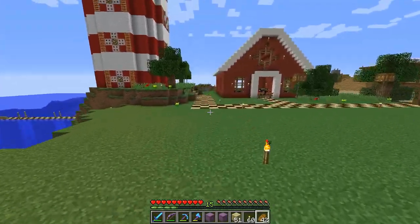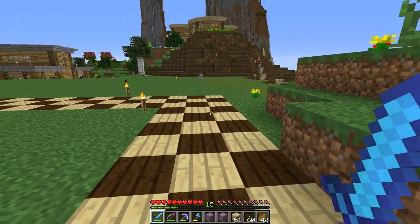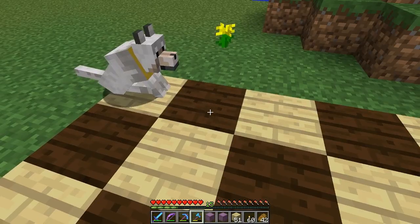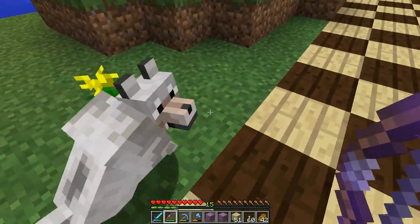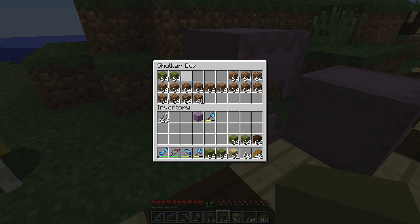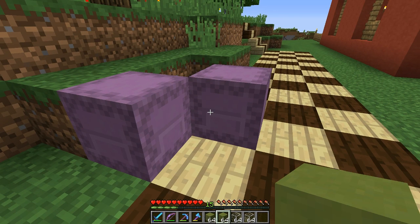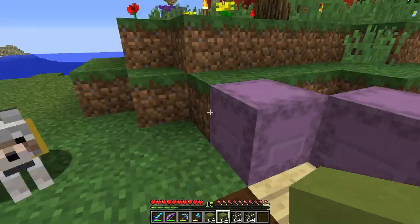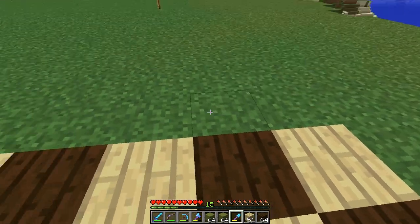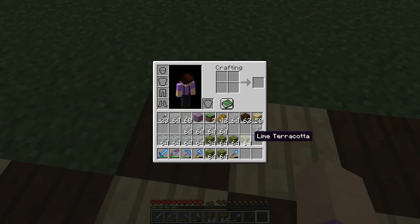In the next episode, we're going to be planting all of the crops on top of the greenhouse. So we're going to use this lime terracotta, as well as all of the glass that's in this shulker box here, to build the entire outside of the greenhouse. Let me just extend the path here so that the doors line up with the rest of the path. Luckily, I have the silk touch pickaxe, so we're never really wasting any grass when we're in BoardCraft.